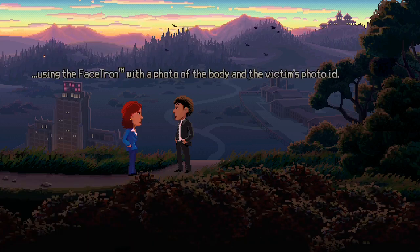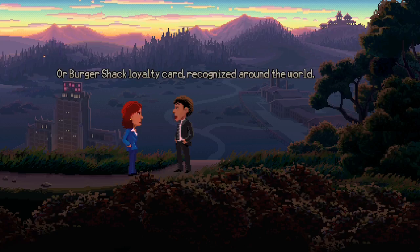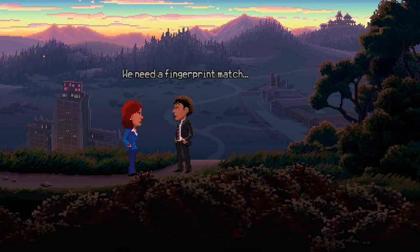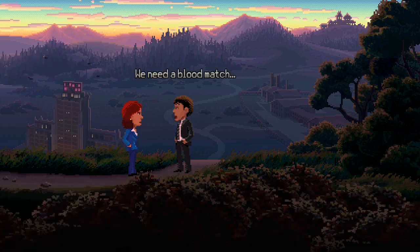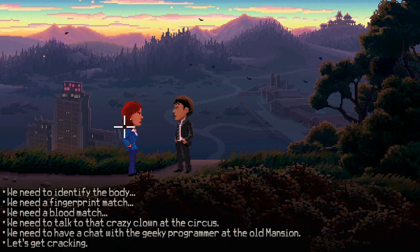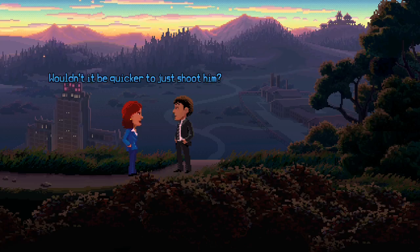Identify the body. We need to identify the body using the Face-tron with a photo of the body and the victim's photo ID - you mean like a driver's license, or passport, or burger shack loyalty card, recognized around the world. We have his picture, we need to get his passport from his room. We need a fingerprint match using the Finger-tron, but we don't know what the murder weapon is. We need a blood match using the Blood-tron with a blood swab from the body and Willie's blood wallet. We've got the blood from the body, and we need to get Willie's wallet - we need to talk to that crazy clown at the circus.